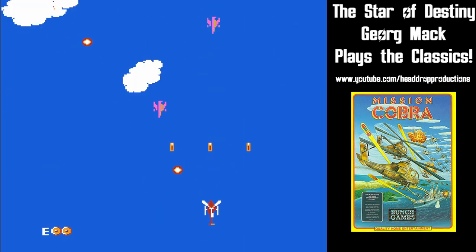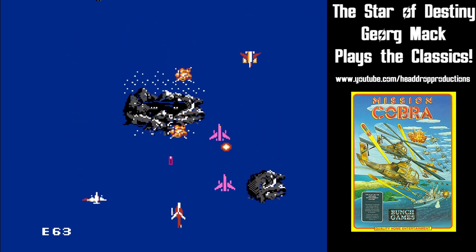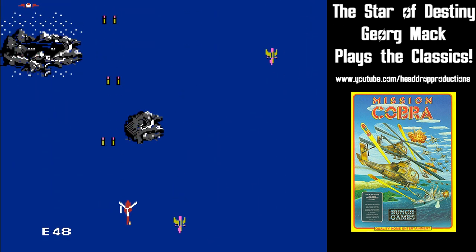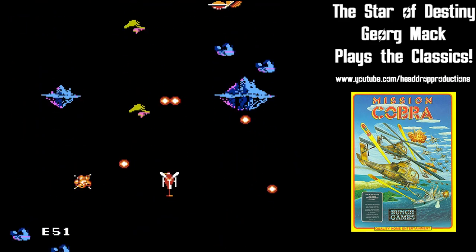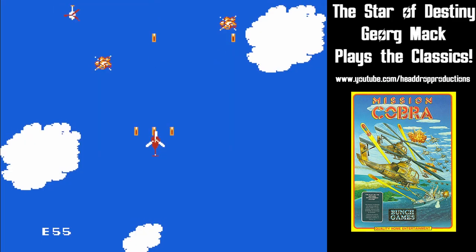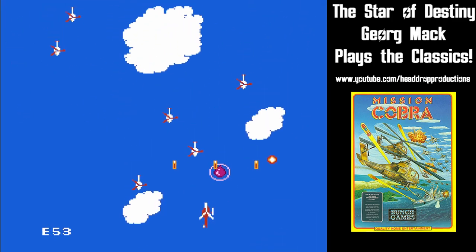Another power-up is a shield that protects you from energy drain. There are also weapons that are dropped. You start with a single beam but can upgrade to a double beam, the triple beam, a four-way shot that shoots in all cardinal directions, or two weapons.